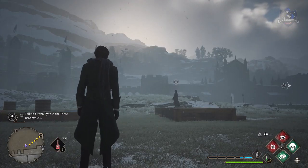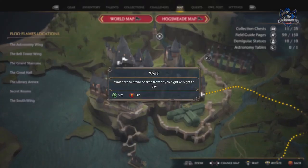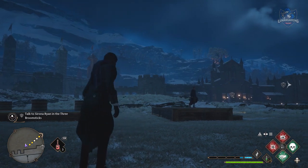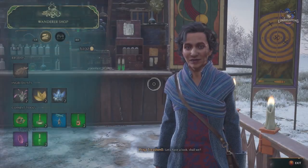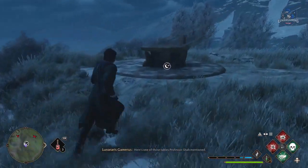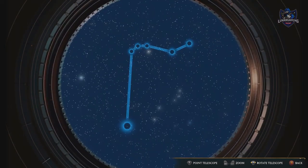You can change the time of day at any time by going to the map and pressing wait. This is also good for vendors as their stocks replenish every two and a half days in game, so you can change the time quickly to do that. It's also useful if you're trying to find things that can only be found at night, such as demiguise statues and astronomy tables.